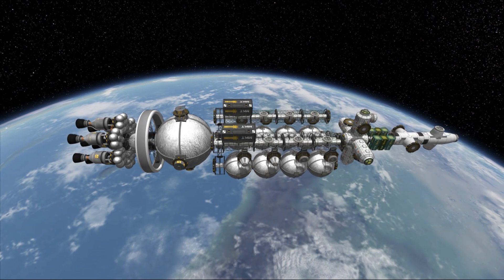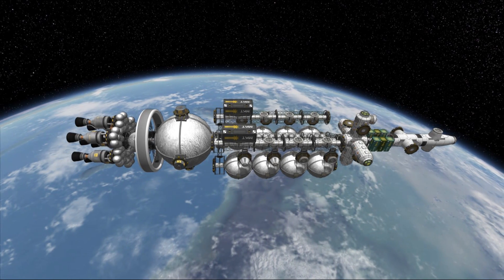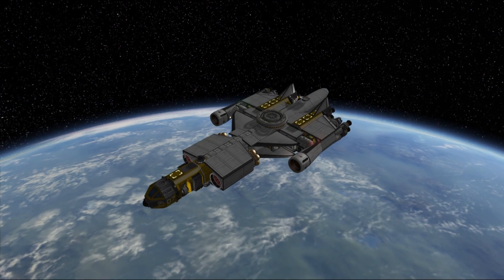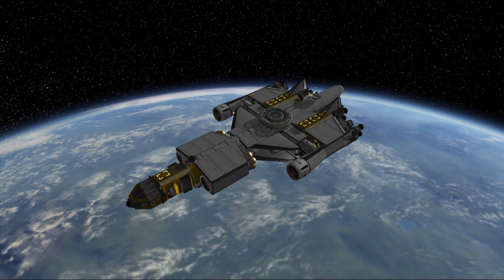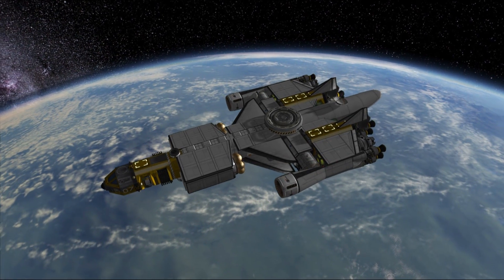Hello everyone and welcome to episode 18 of SSTO Space Program. Today we will finish construction of our Duna vessel and start outfitting it for a trip to Duna. We will also launch a very high-tech spaceship to EVE that will probably blow your mind in terms of Delta V. So let's jump right into it.